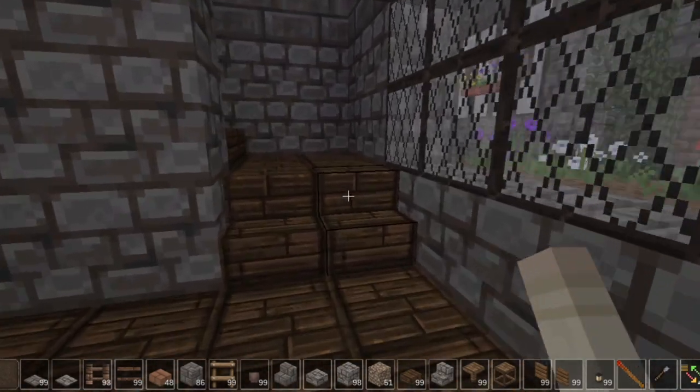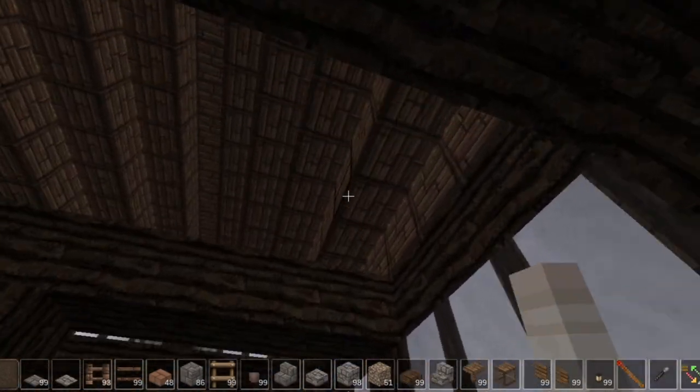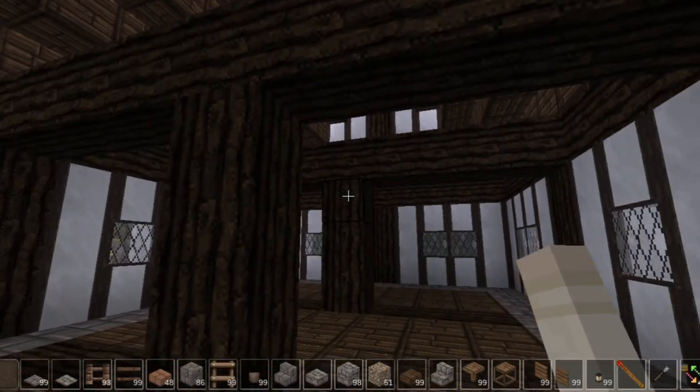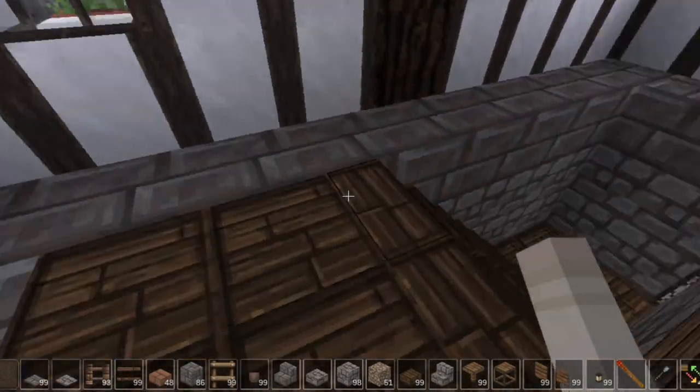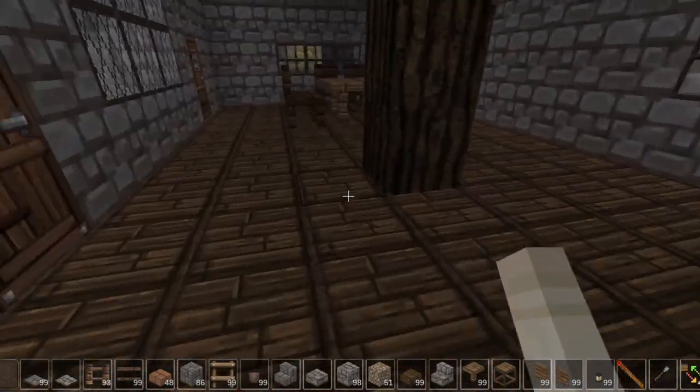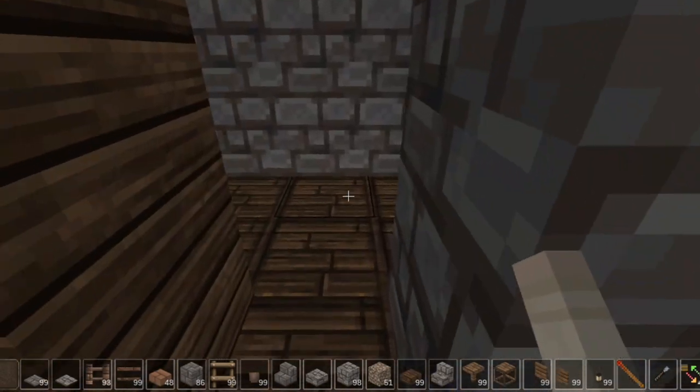This one over here is the big one. We go up here and I'm actually going to put the third level on here for the attic and make that ceiling really nice, because this is where you'd have little apartments and such.